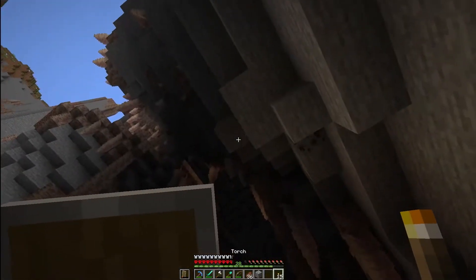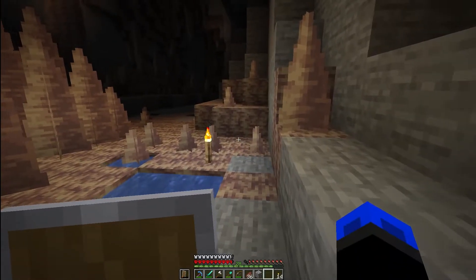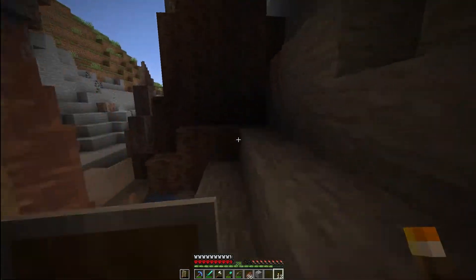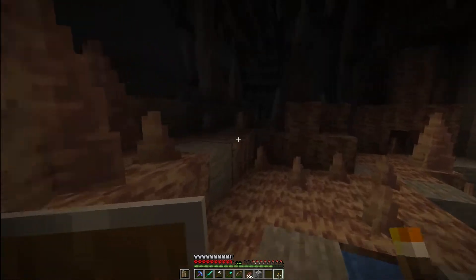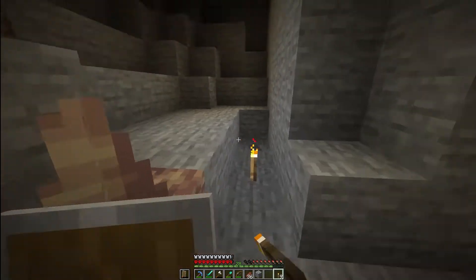I wasn't sure how these stalactites can fall on you, so I did some quick research and found that they don't fall randomly — they just fall if you break them at the base, and they can hurt you pretty badly. So we're just gonna make our way through here.